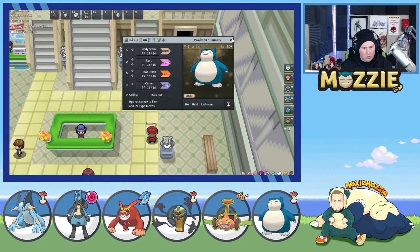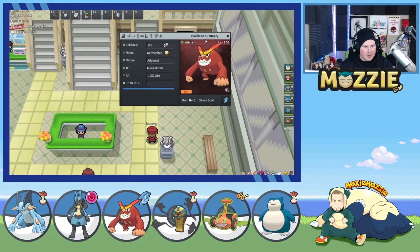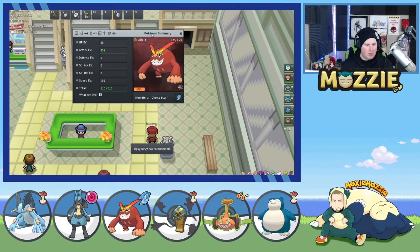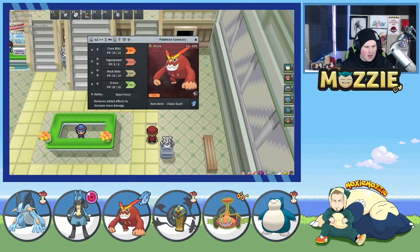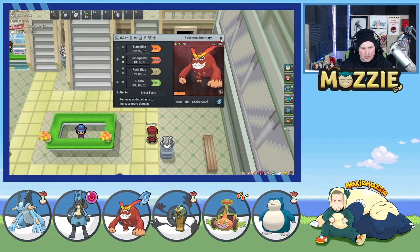We've got to work our way around it to get set up with this. The rest of the team: I've got a Choice Scarf Darmanitan running Adamant. This EV spread means we're faster than base 130 as long as they don't have a Scarf. We can actually kill Jolteons and Starmies with this. We're running Flare Blitz, Superpower, Rock Slide, and U-Turn with Sheer Force, because Darmanitan hits really strong. The reason I want Darmanitan is to get rid of any physical walls that will wall Snorlax. And for our defensive core, I'm running a Ghost-type Pokemon, mainly for Conkeldurr — I need something to swap in if they put a Fighting-type in front of me, so I want an immunity.